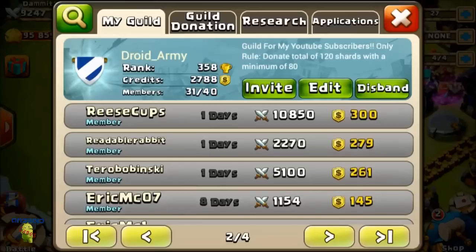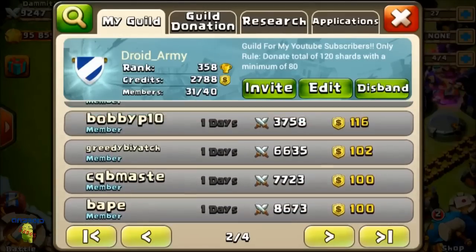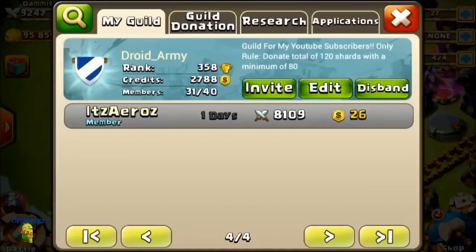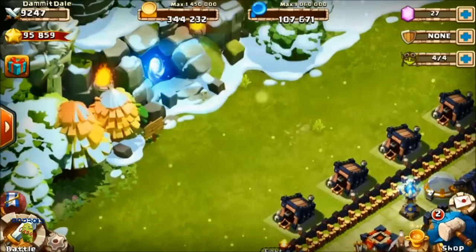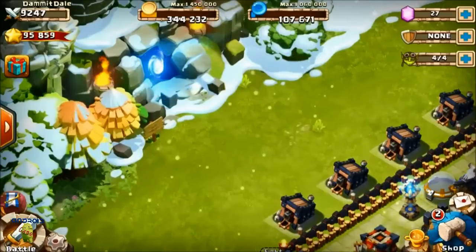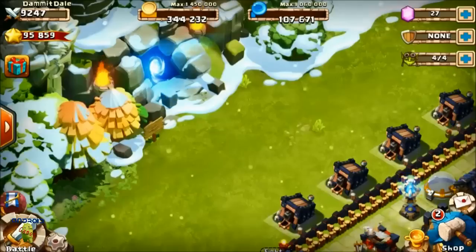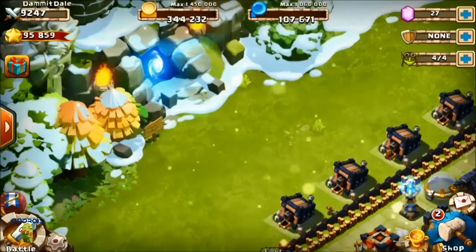Divided by 40 that's 120 shards, so everybody has to donate at least 80 to stay in the guild and 120 would be ideal. There's definitely no excuse not to donate shards, especially with this new mode - B5 gives you 15 shards and if you do that four times that's 60 shards. There's definitely no excuse not to donate after this update.